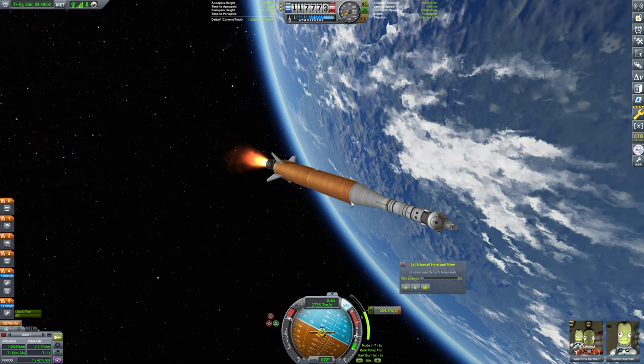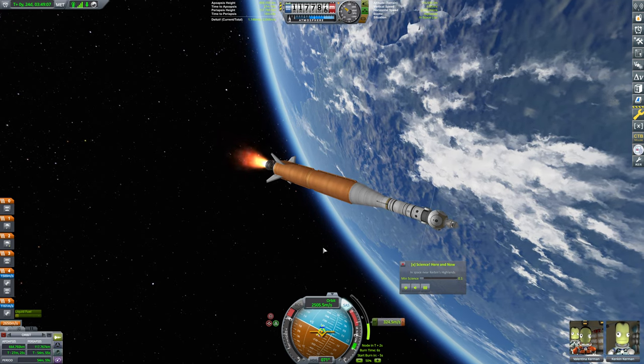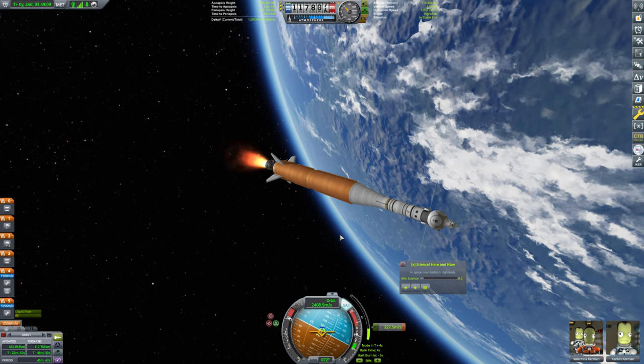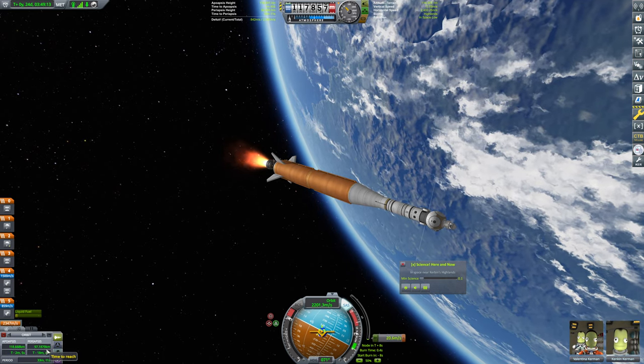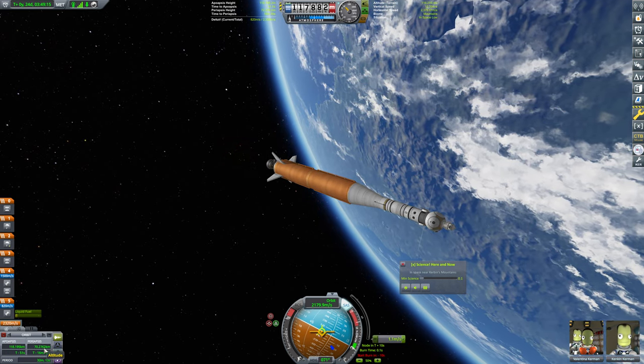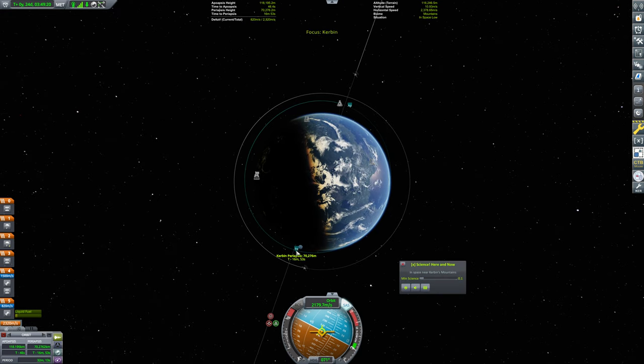This is going to burn off the majority of the fuel in our initial core stage. This is so overbuilt — we really didn't need these tanks, that's for sure. We'll bring this on down, and we're just targeting a periapsis that will actually do just fine.